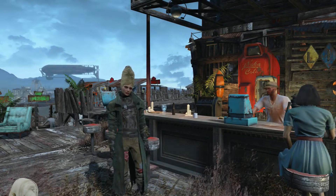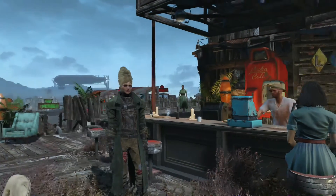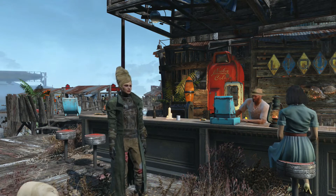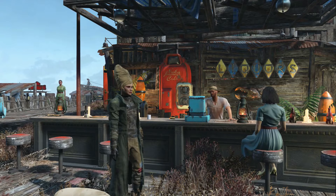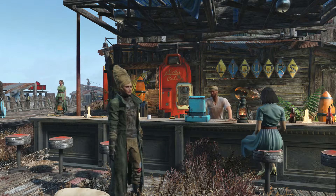We are here on Spectacle Island and as you can see, it looks a little different now. This is the other material choice you have for this armor. If you're wondering about my very cool bar here, that is a mod called Better Level 3 Shops. I made a video covering everything about that mod a couple of days ago, so you can go check it out if you want.